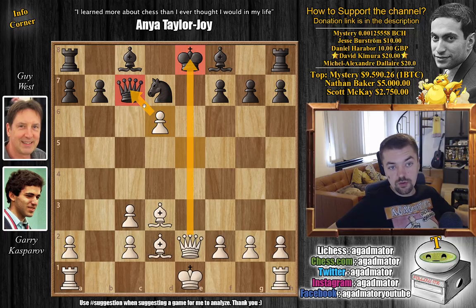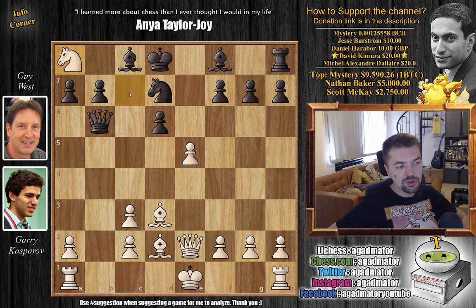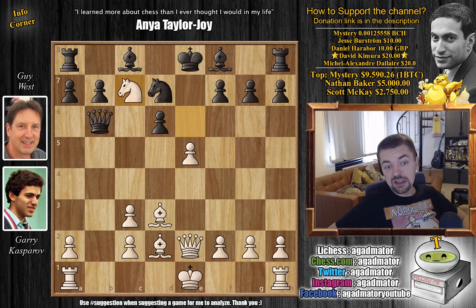After knight to c7, you could move the king — say king to d8 — but then knight captures on a8 and you've lost the rook. There's no good way of even trying to recapture the knight, and Black's entire position is just busted. You still have no development and the king has lost castling privileges — it will be a very one-sided game.